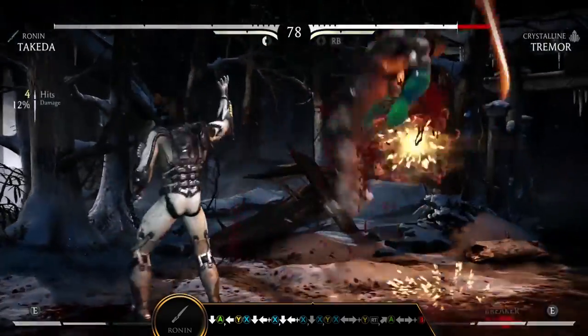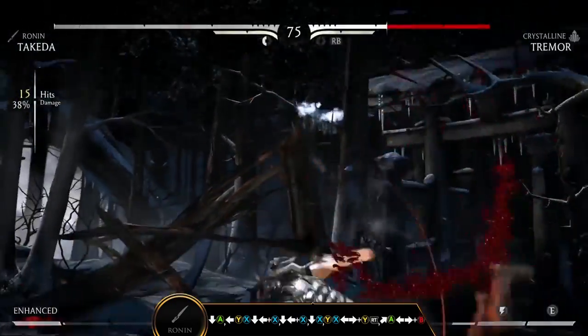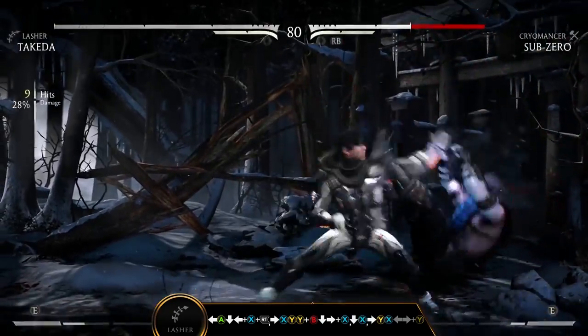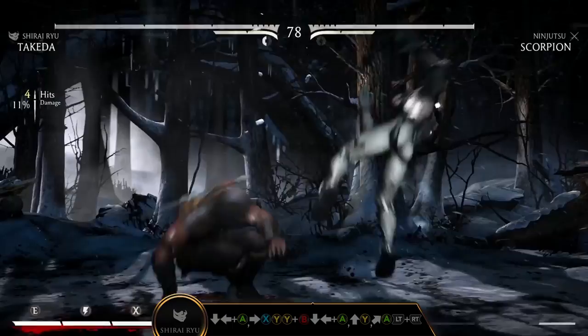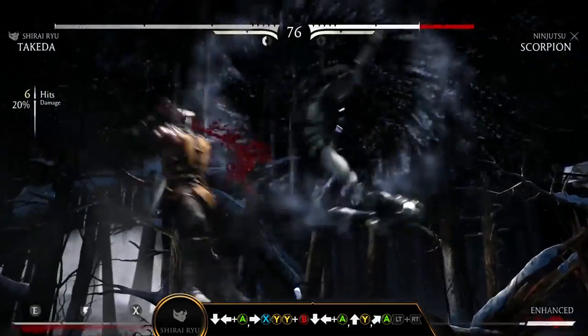Takeda is best used by commanding the screen with his Blade Whip attacks. When in close range, use Side Step — down A — to poke at your opponent, allowing Takeda to stay on the offensive. Mix up your openings with Whip Snap and Step Kick to keep your opponent guessing. Lash out like a Shirai Ryu storm with this X-Ray finisher.